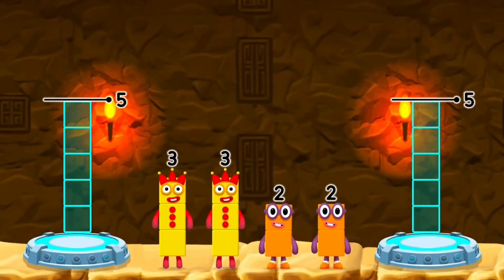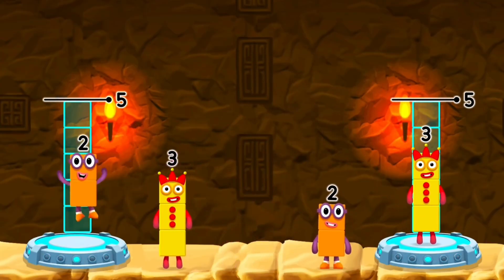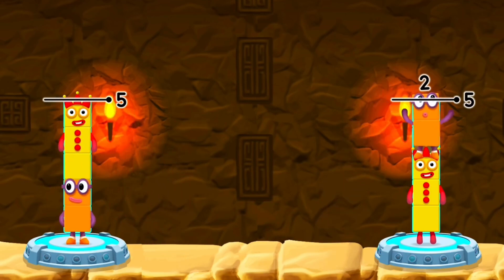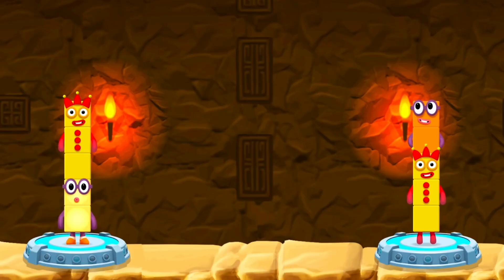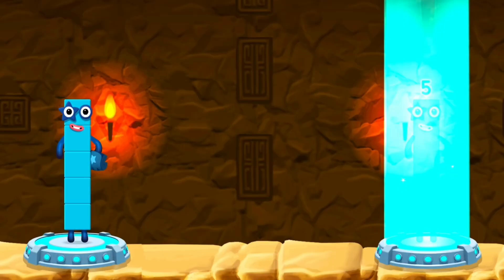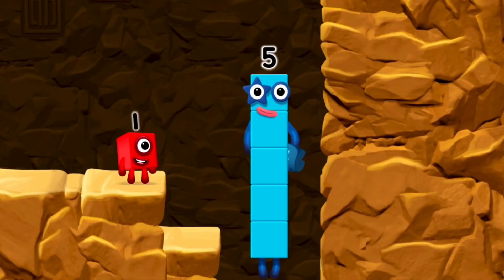Share the number blocks evenly to make two groups of 5. 3, 2. You cracked it! 2 plus 3 equals 5. 3 plus 2 equals 5. 5 equals 5. High five! Yes, you got it!